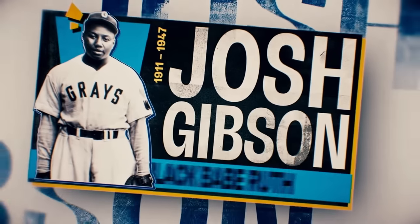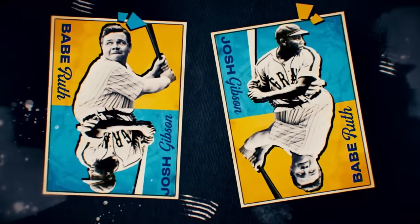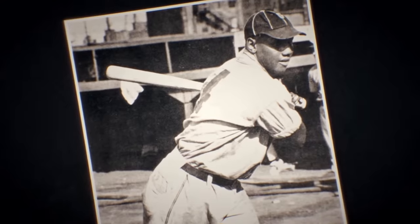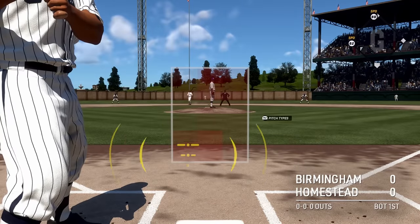Storylines return this year with the Negro League Season 2. Bob Kendrick, president of the Negro League Baseball Museum, returns to narrate the stories of these baseball legends. The quality of storytelling in this mode is on par with Season 1, which was already incredible. The music, art, storytelling, and gameplay all come together to help make these historic figures of the game come alive. If you enjoyed the Negro League Season 1, you're going to enjoy Season 2 as well.